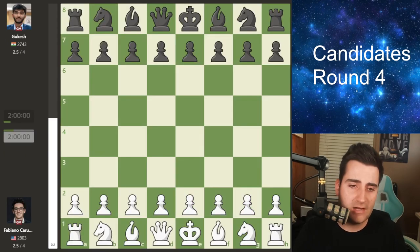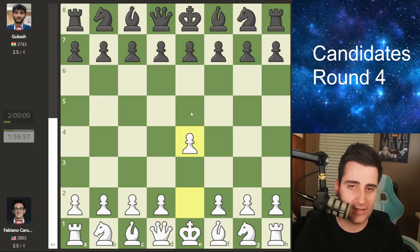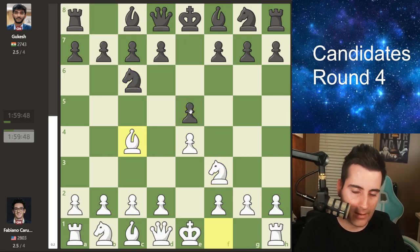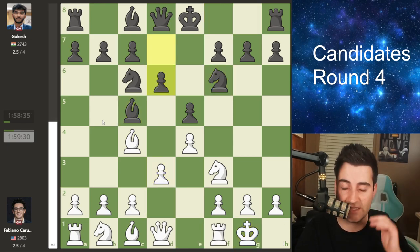The next game was played between Fabiano Caruana and Gukesh. Fabiano had the white pieces, opens with e4. We see e5 by black, knight f3, knight c6, and bishop to c4 — the Italian game. The other main move is of course bishop to b5, the Ruy Lopez. Gukesh just copies with bishop to c5, castles, knight f6, all pretty standard, d3, d6.